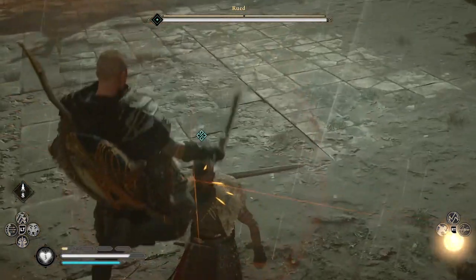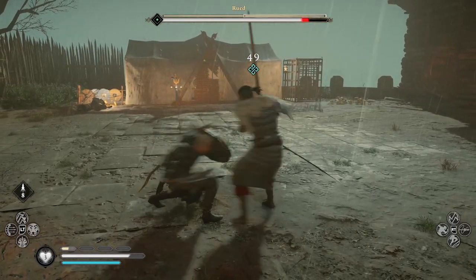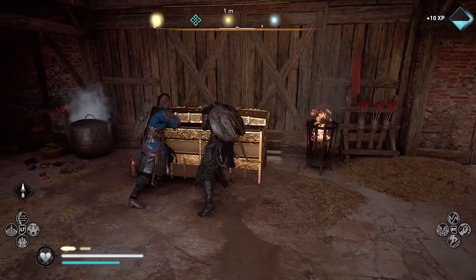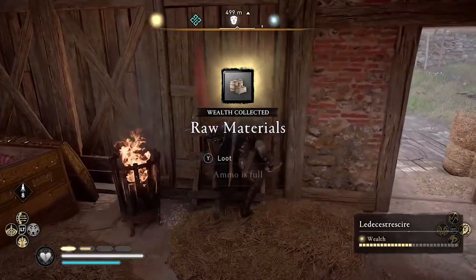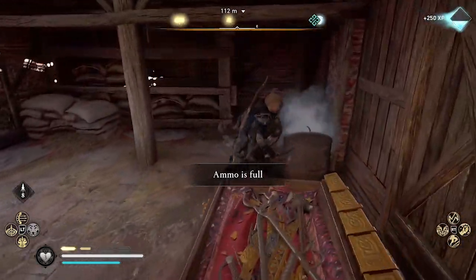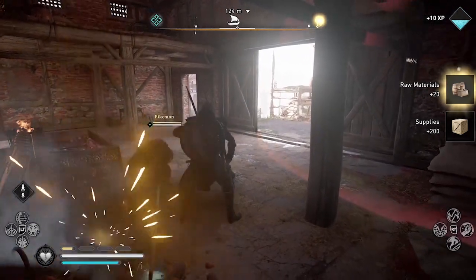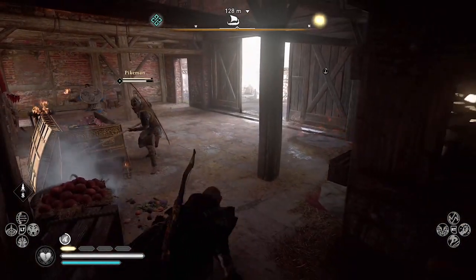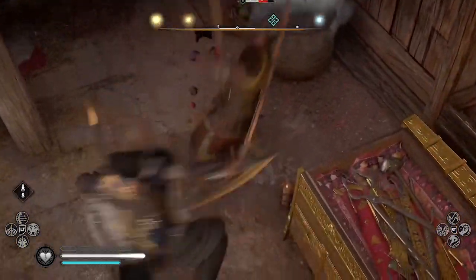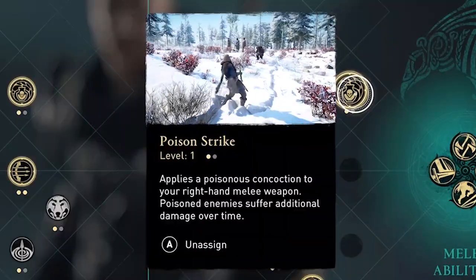Dive of the Valkyries is a great opener to close distance with the enemy, and it's also a very satisfying finisher, either with a boss or with a weaker enemy who's just being annoying, like in this clip. While I'm opening a chest and looting, I fail to spot one guard who comes up on me from behind and pins me in the corner, so I use Dive of the Valkyries to end him. This ability can one-shot weaker enemies, but obviously not bosses.